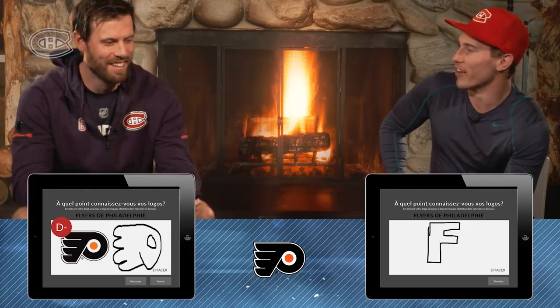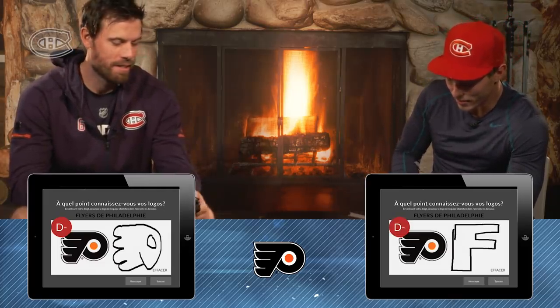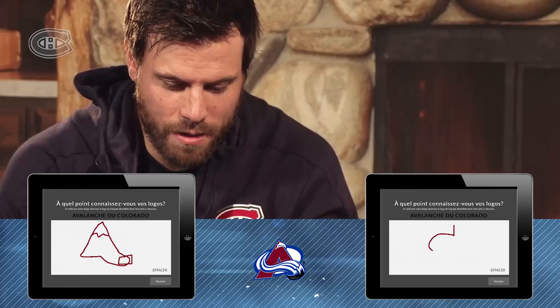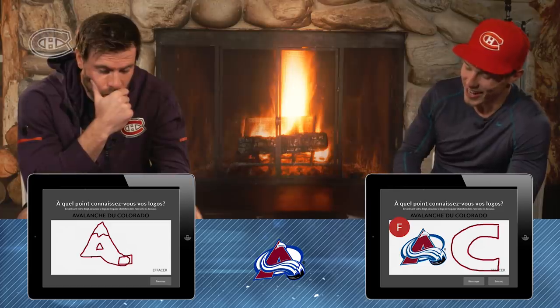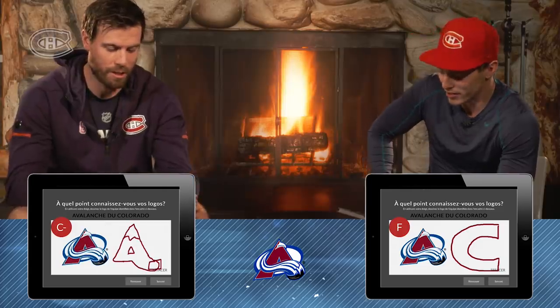I drew my grade that I'm going to get on this one. Watch, you're going to beat me. Hit it. D minus. Tie. Colorado. Might just draw a big C again. At some point, that was their logo. F. It was an A. I picked the wrong letter. I failed. I was on the right direction. C minus.